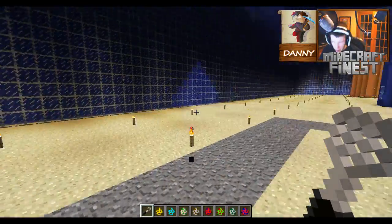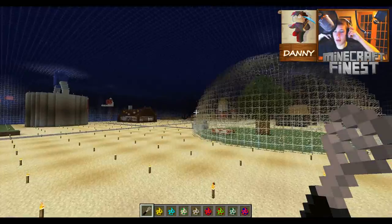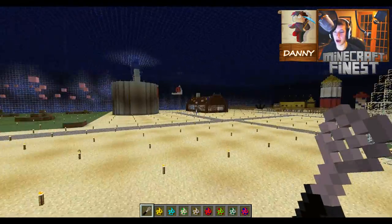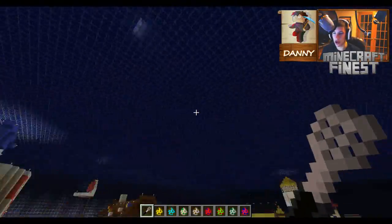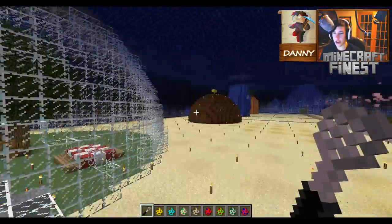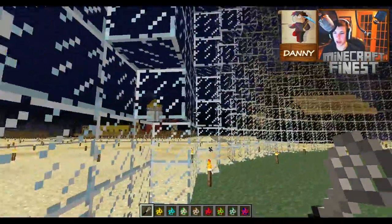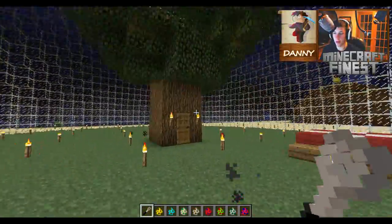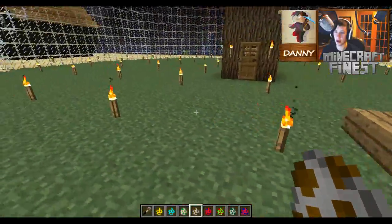Let's go to Sandy's house. Look at this beautiful Bikini Bottom we built - the funny thing is this is all legit, there's no world edit. It was the biggest pain just getting all the water because you have to place all the blocks and destroy them. I don't know how we managed to do all this but we did it because we're the finest.